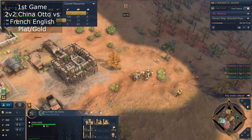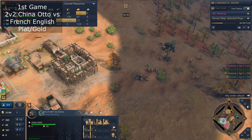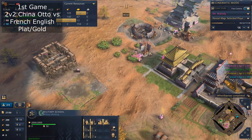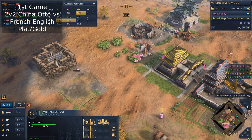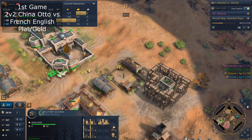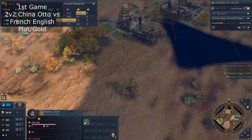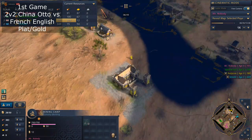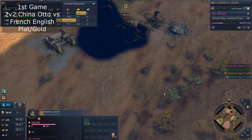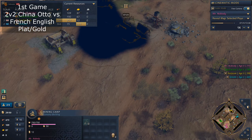It's important to have a strategy on who's building what units. In 1v1 you only have yourself, but in 2v2 you have to communicate with each other about what you're going to produce to counter the opponents. They don't have this issue because they're English-French — they just do their thing and they win.